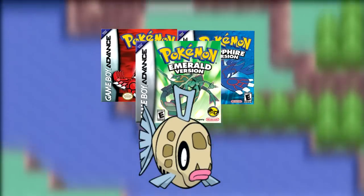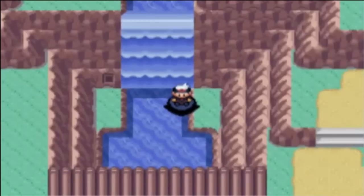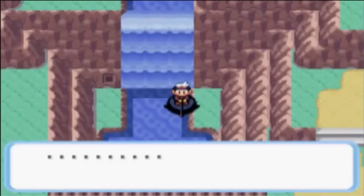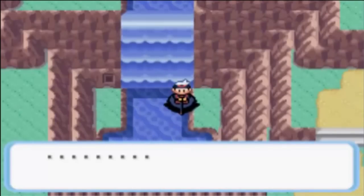In the original Pokemon Ruby, Sapphire and Emerald, Feebas was incredibly hard to find. To get one, you had to fish in one of up to six special tiles in Route 119's waters. These tiles were calculated based upon your ID number, as well as the trendy saying you set at Dewford Town. This time, however, things are different.